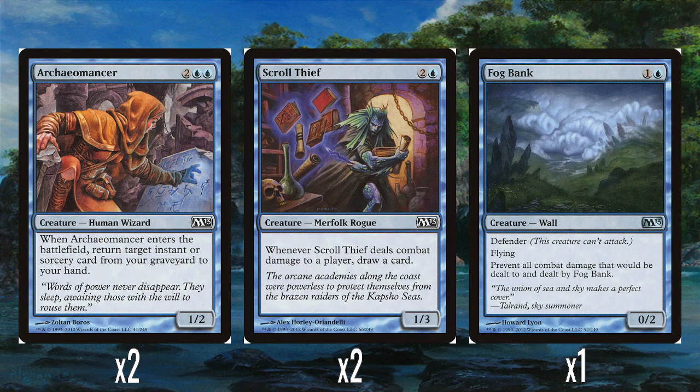On the subject of finding instants and sorceries, we've got Archeomancer — two and two blue for a 1-2, which is a little expensive. But when it enters the battlefield, you return an instant or sorcery from your graveyard to your hand. It's kind of like Gravedigger but for spells. In an ideal world I'd like it costed more like Gravedigger — three colors and a blue as a 2-2 — but that's greedy. It's a perfectly fine card that works well in this deck.